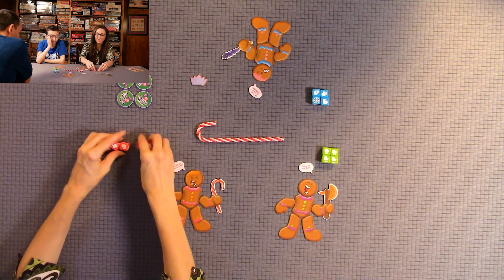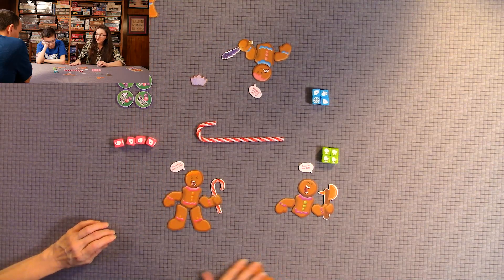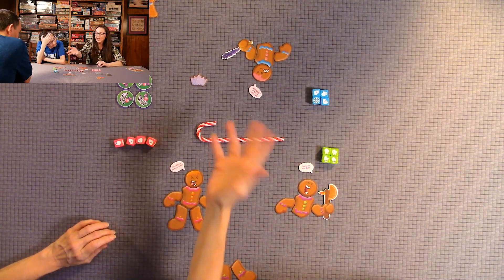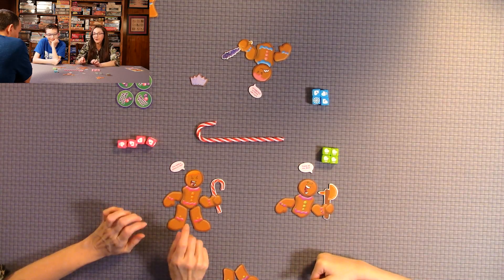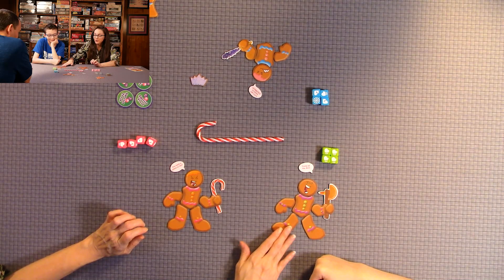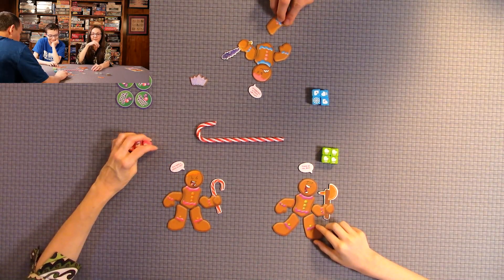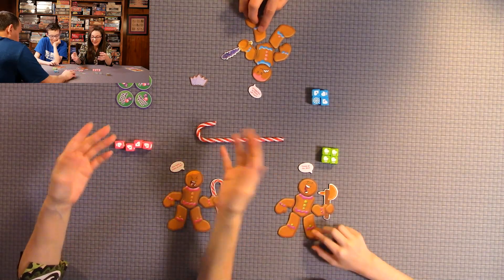Say if you rolled four feet, but I've already taken their feet or Quentin's taken his feet — there's no feet to grab. You would lose a body part of yours as a penalty. So when you are rolling, you also have to make sure that the four of a kind you're declaring is able to be carried out.